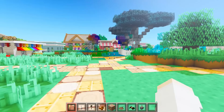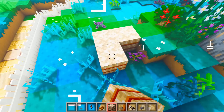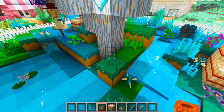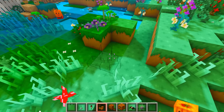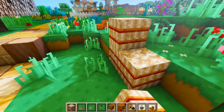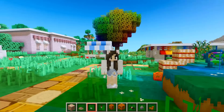Now let's start decorating the rainbow village for Halloween. I mainly want to decorate in the central area by the tree and the pond. Let's add some hay on either side of the tree, some hay piles, a cute little scarecrow, and then place some pumpkins in a few spots around the area. Let's also add more hay bales to the front and sides.